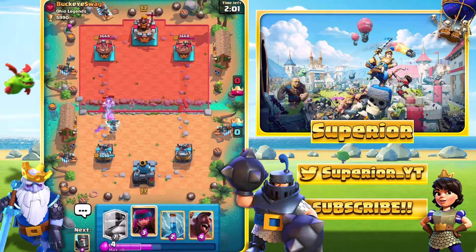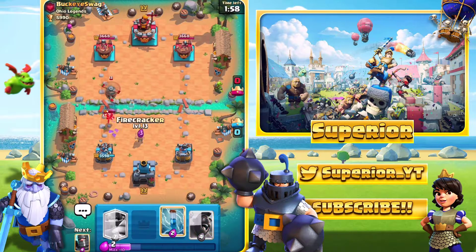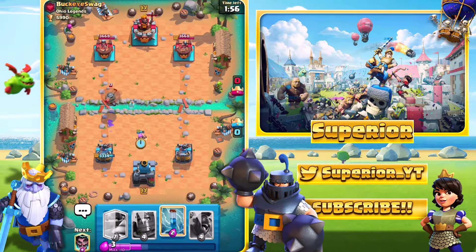No spells from the opponent, that is okay for me. And now what we'll go ahead and do is we'll sacrifice a Firecracker like an absolute fool. So not really the play I wanted to make right there — not really a good play at all actually. I did pretty much just sacrifice 3 Elixir.